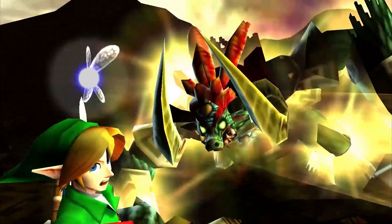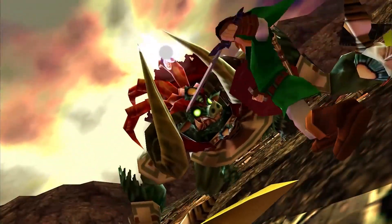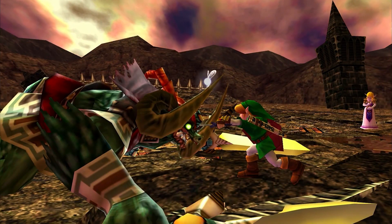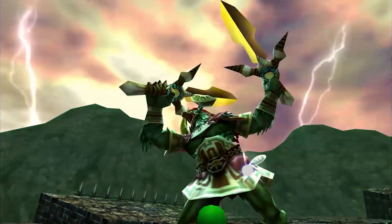And finally, after Zelda uses her power, you plunge the Blade of Evil's Bane straight into the beast's mouth. So damn satisfying. Then Ganondorf is sealed, threatening everyone involved in his downfall and their descendants to be murdered.